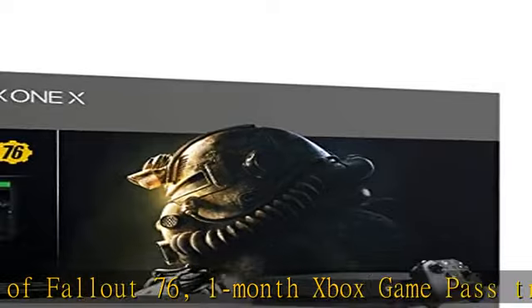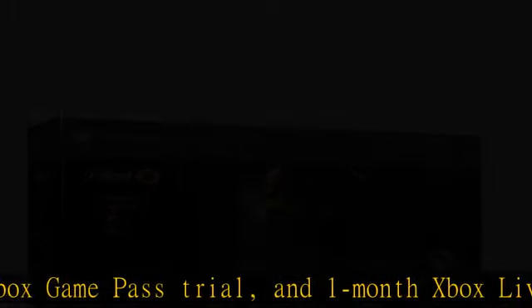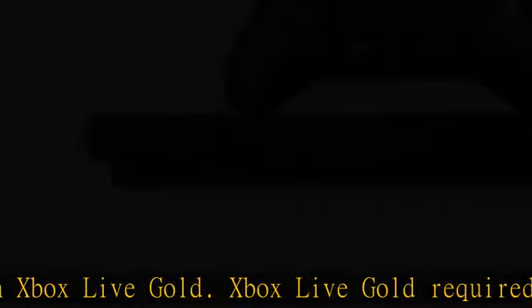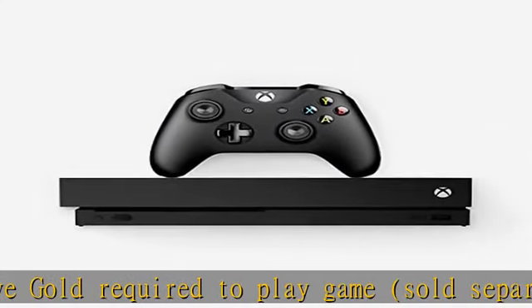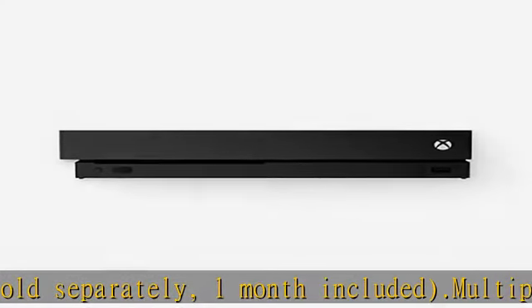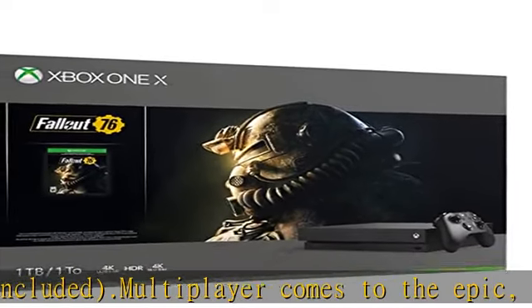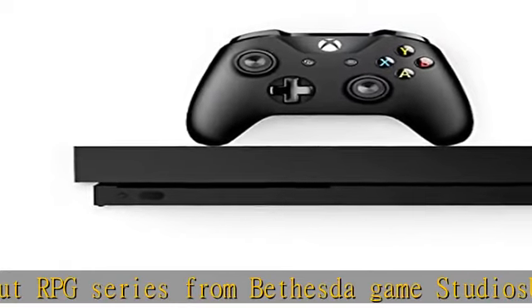Multiplayer comes to the epic open world Fallout RPG series from Bethesda Game Studios. Use the Construction and Assembly Mobile Platform CAMP to build and craft anywhere in the world. Experience the largest, most dynamic world ever created in the legendary Fallout universe. All new graphics, lighting, and landscape technology brings to life six distinct West Virginia regions, from the forests of Appalachia to the noxious crimson expanses of the Cranberry Bog. Each region offers its own risks and rewards.